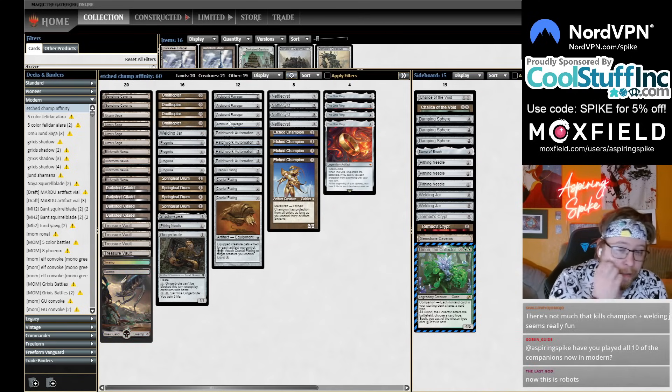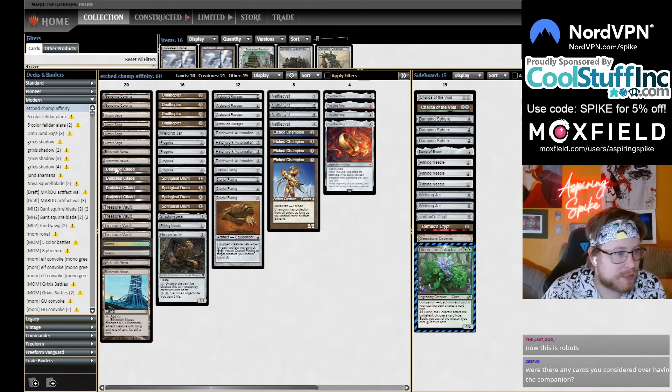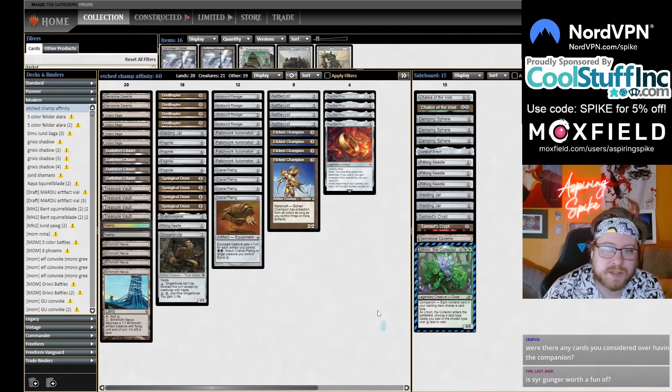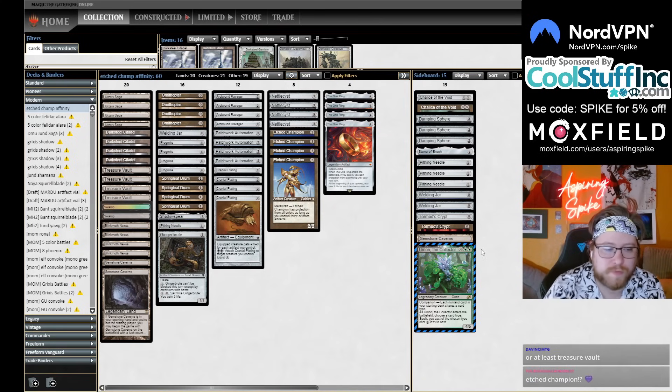I end up being really happy with the entirely colorless shell. Your land quality ends up being so high when you don't play any tapped artifact duals — all of your lands enter untapped and are artifacts or good utility lands like Urza's Saga and Gemstone Caverns. I'm also deciding to play Blinkmoth Nexus instead of Inkmoth Nexus or Mishra's Factory. It's kind of weird, but the rest of the deck attacks for regular damage. If we're making things 10 power, what are the chances our opponent is much higher than 10 life?